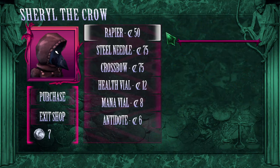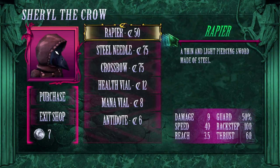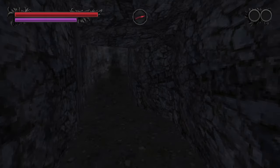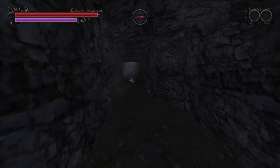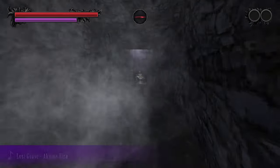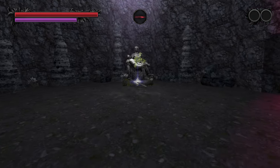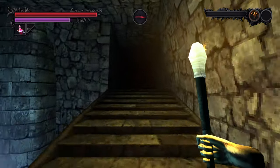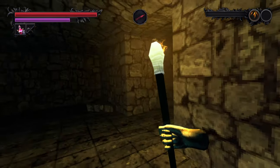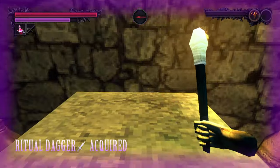The Rapier is sold along with the Steel Needle and the Crossbow by Cheryl the Crow right from the beginning of the game. The Replica Sword is the very first weapon you will find — it's extremely difficult to miss, as it's the very first shiny you'll find after walking down that first hallway after spawning into the game. After that, ascending the staircase in the Temple of Silence, the Ritual Dagger can be found right around the corner.